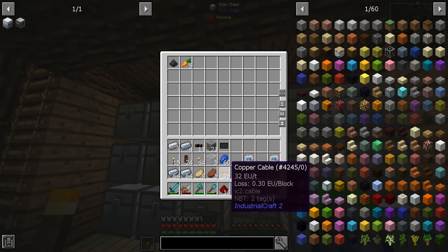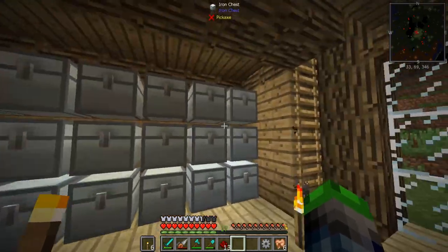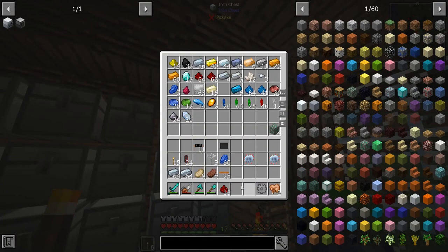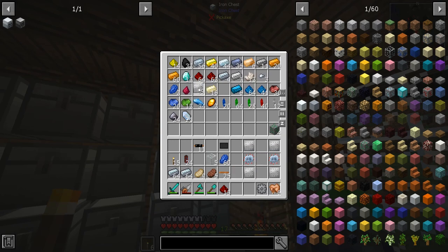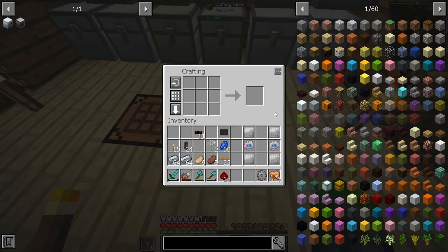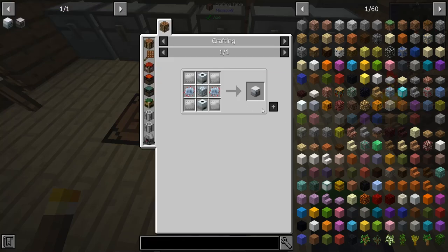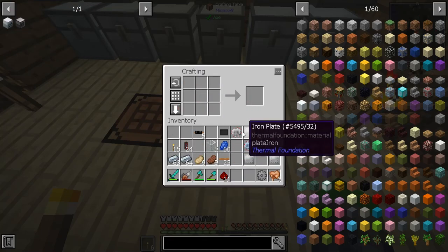I like to put them in the inventory order so I'm able to look at them easier. I don't think we'll need any more. Let's make the extractors, which are just four tree taps, a basic machine casing, and a circuit — so we just need two of these. We need to make two more circuits.